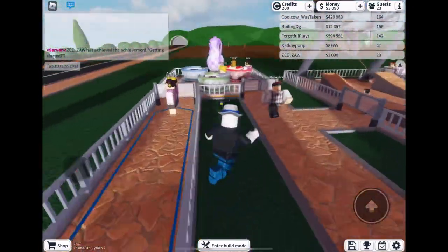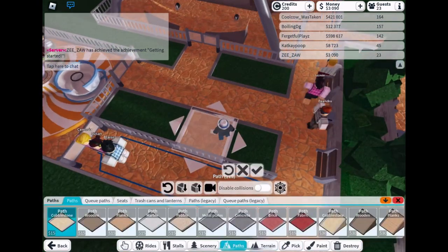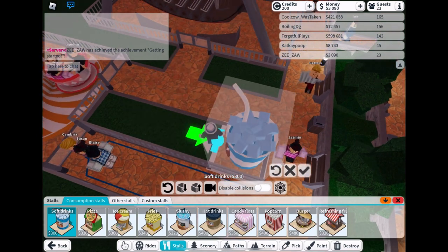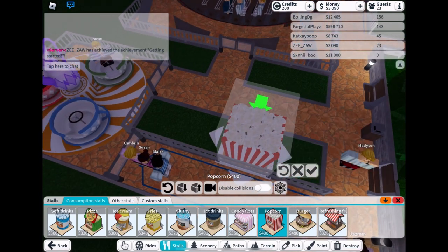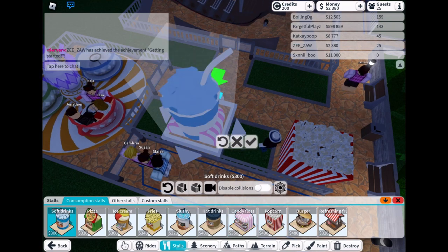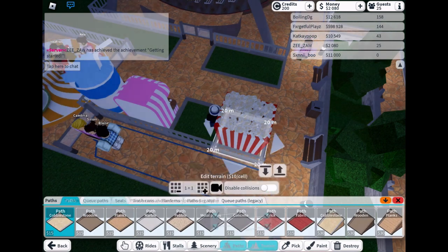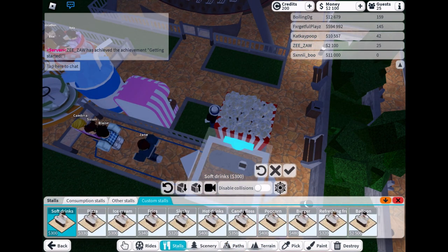Hey, I have one star! Let's go! I didn't think I was gonna get one star that fast. I'm gonna now get some drink stands and popcorn stands so I can get the money flowing in from concessions. I'm also gonna get a bathroom stall installed too, because people need to go to the bathroom — not just in real life, but in video games. Who knew that would have to happen?